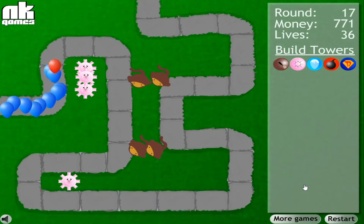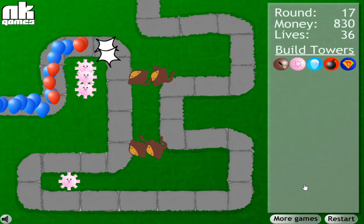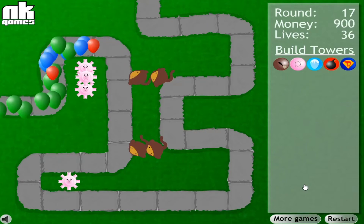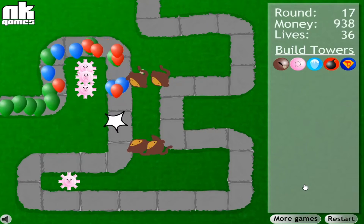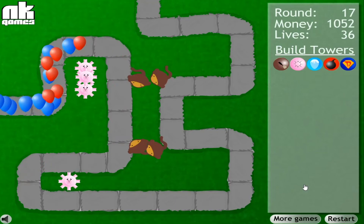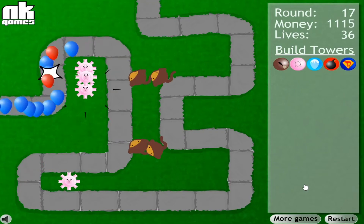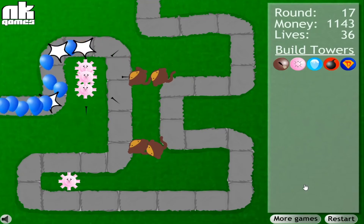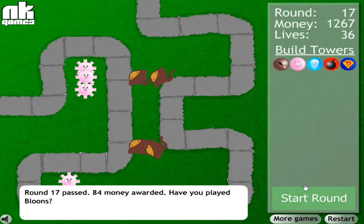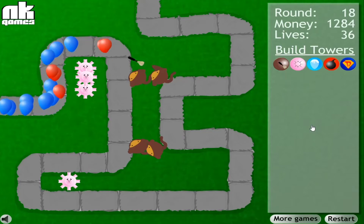We'll see — depending on how these next couple of waves go, I might buy a bomb tower. We're just shredding these balloons. Tack shooters are just so good — use tack shooters, people, please. Just use tack shooters, at least if you're going to play this game, because it looks like tack shooters are definitely the way to go. And use the good old classic dart monkey too, I guess. Dart monkeys are great.